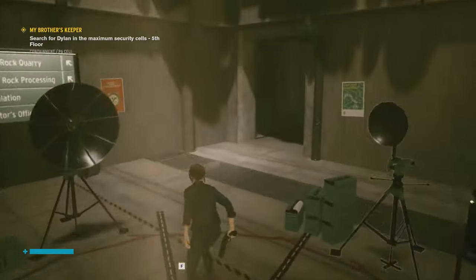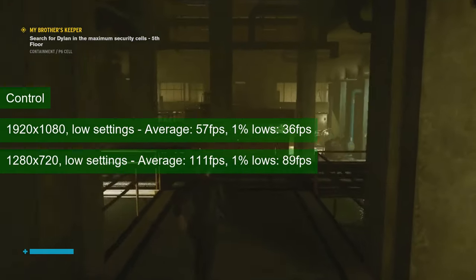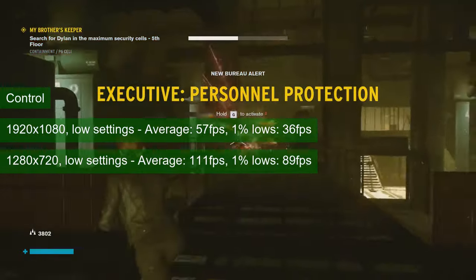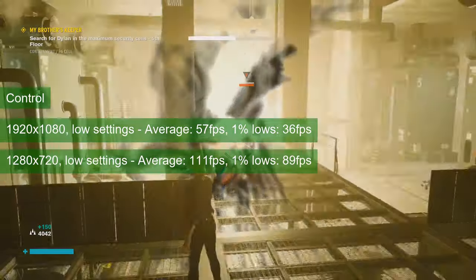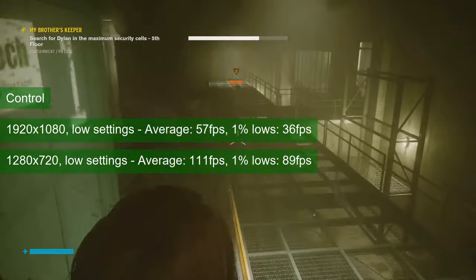Control, however, is a single-player-only game, and at the lowest settings the same conclusion applies. At 1080 resolution, the 1050 Ti averages in the mid 50s with 1% lows in the mid 30s. This is fine for this type of game, but if you feel that you lost a boss fight because of the GPU's performance, then dropping the resolution to 720 will double the average FPS and more than double the 1% lows.